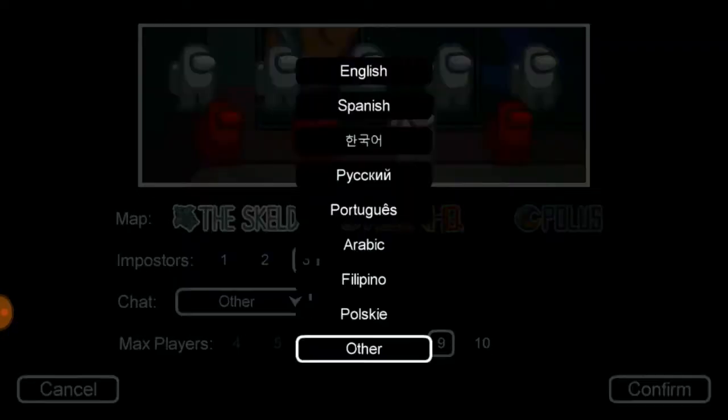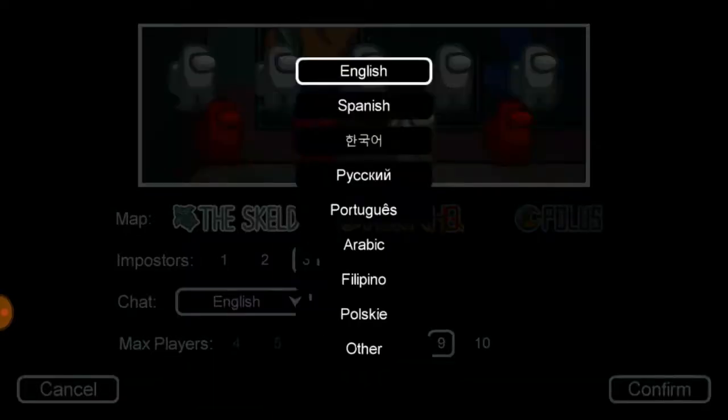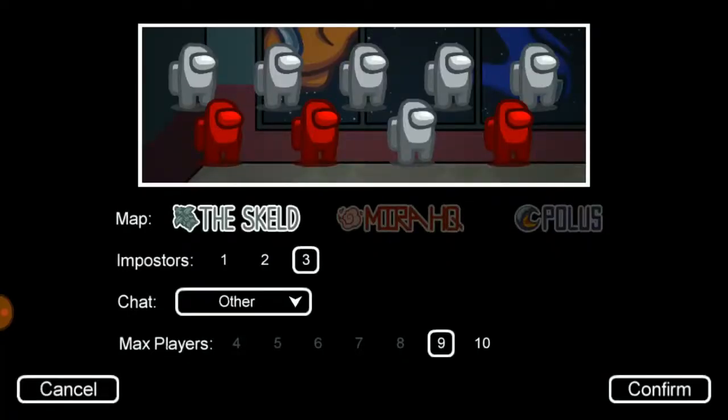For the chat settings, you can choose whichever language you like or just English, but it's better not to limit it to English every time. Now just go ahead and click OK.